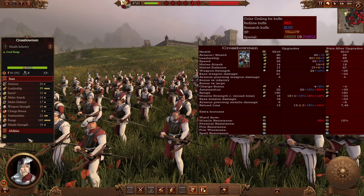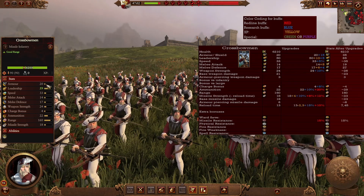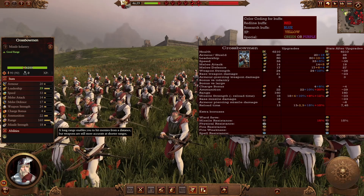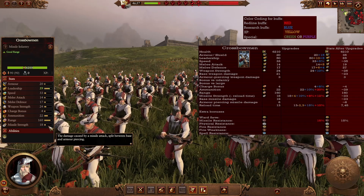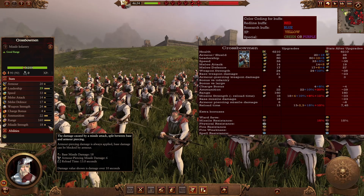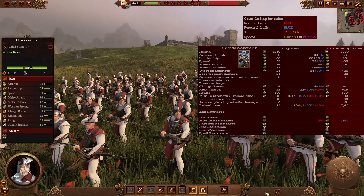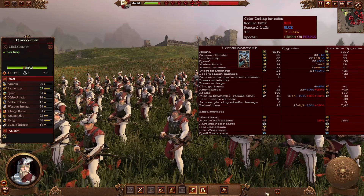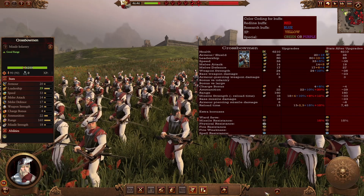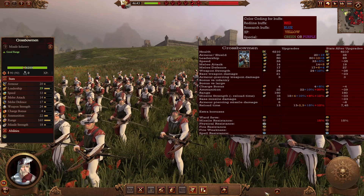Crossbowmen are the staple ranged unit of the Empire. They don't have good combat stats so keep them out of melee. They have quite a lot of range for a human faction and decent armor-piercing missile damage, so don't count them off — they'll put the hurt on nearly anyone. In the late game you can still bring quite a lot of crossbowmen with increased missile strength, more ammunition, and better stats. Keep them safe, focus-fire on specific targets and they'll make short work of them.